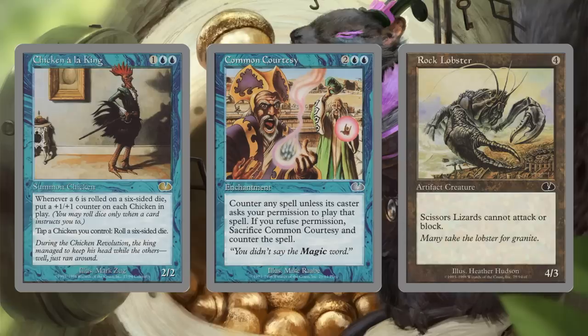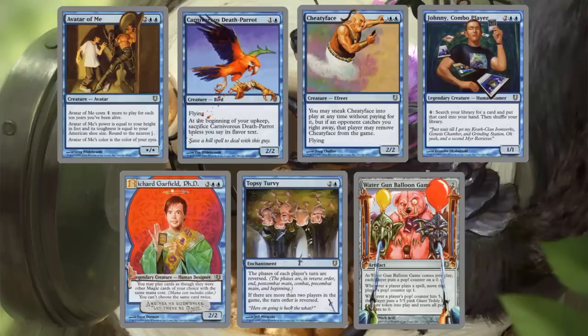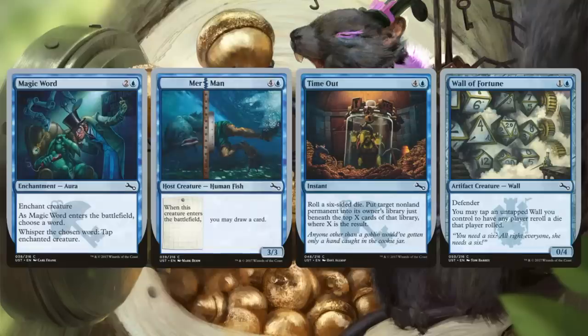Onto the blue deck. Reprints from Unglued: Chicken a la King, Common Courtesy, and Rock Lobster. From Unhinged: Avatar of Me, Carnivorous Death Parrot, Cheaty Face, Johnny Combo Player, Richard Garfield PhD, Topsy Turvy, and Water Gun Balloon Game. From Unstable: Magic Word, Merman, Time Out, and Wall of Fortune.